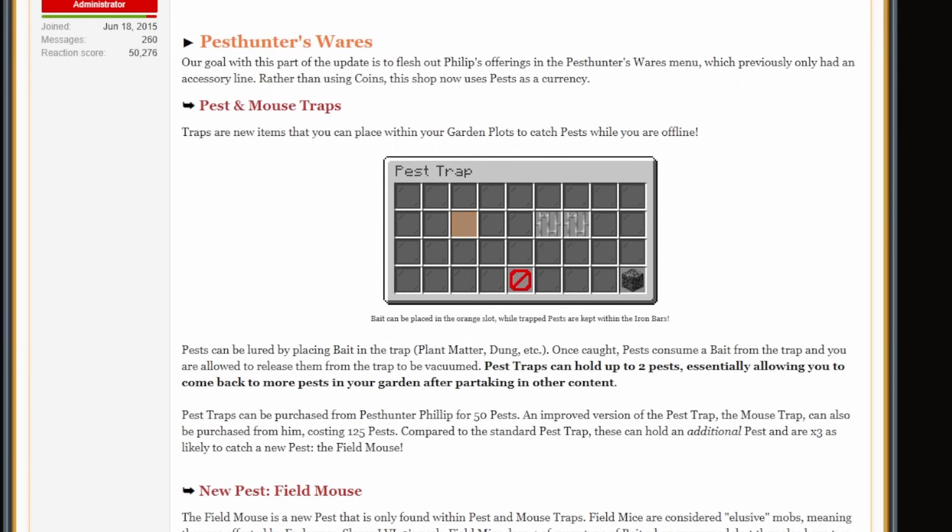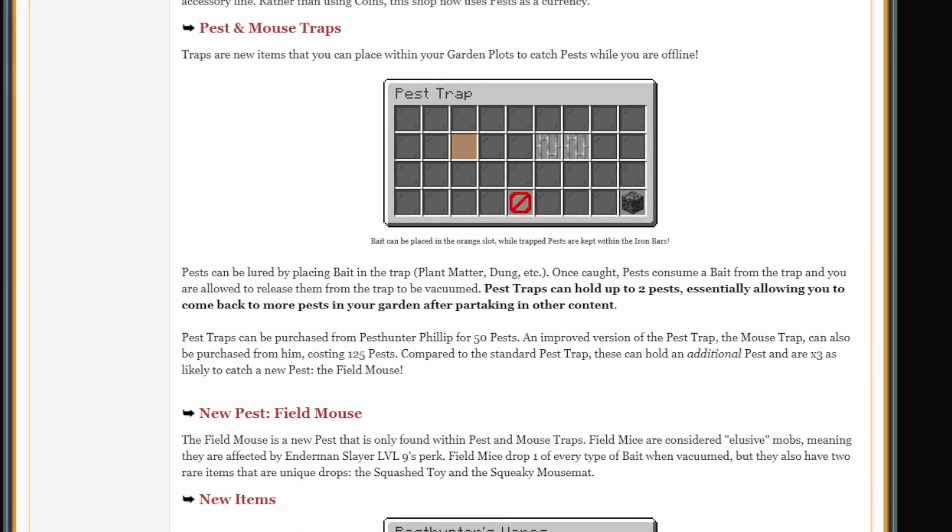You can buy these for 50 pests from the Pest Hunters Wares area. There's also an improved version called a mousetrap — it gives you an extra slot and is three times as likely to catch a new pest, the field mouse. The TLDR here is you can place these around in your garden plots and they catch pests for you while you're doing other things. If you're using five mousetraps, that means you can get up to 15 total extra pests, which is pretty nice.